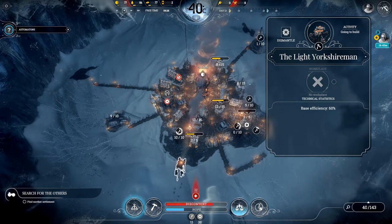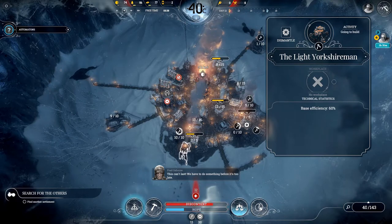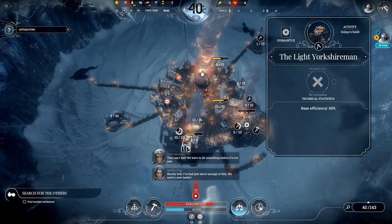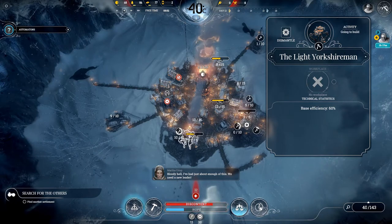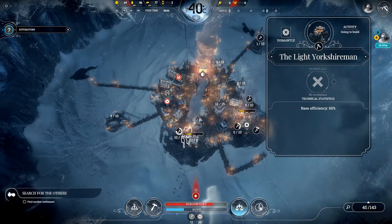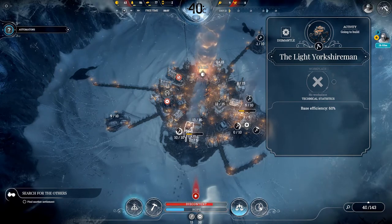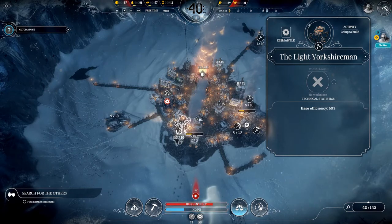It's called the Light Yorkshireman. So we're building some more medical facilities here so we can clean up the number of sick that we have. And the other problem that we have is our coal is about to run out, so we need to find some new coal supplies really fast.